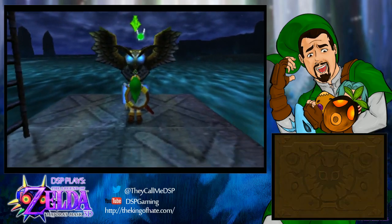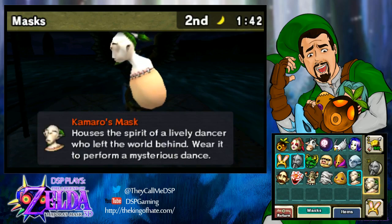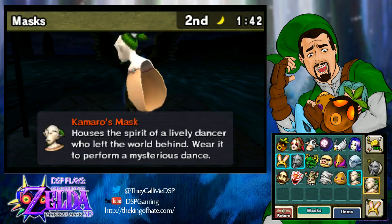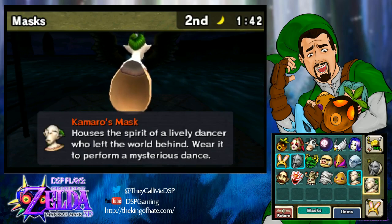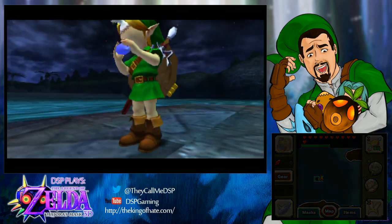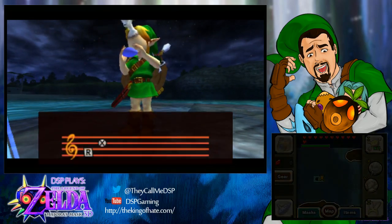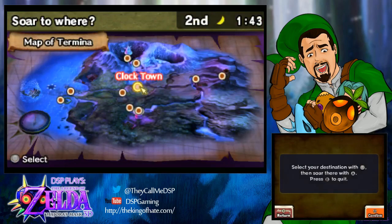It sucks because now I have to swim all the way into the pirate fortress again. Oh wait — I should read further. The guide says he is located near the ladder, and you need a red potion to acquire his mask. I need to go get a red potion before I do this. We need to go to the southern swamp and buy a red potion from the witches.